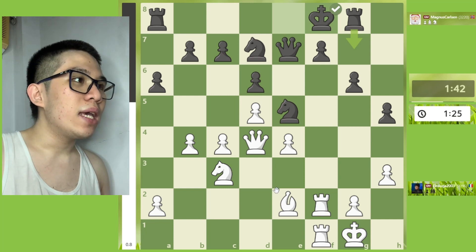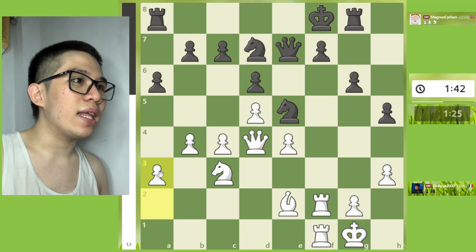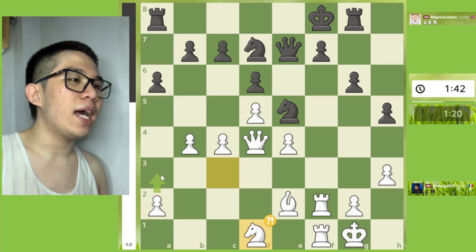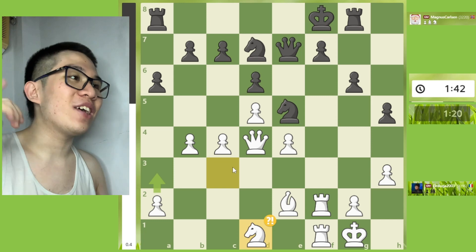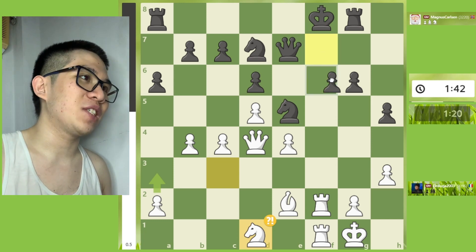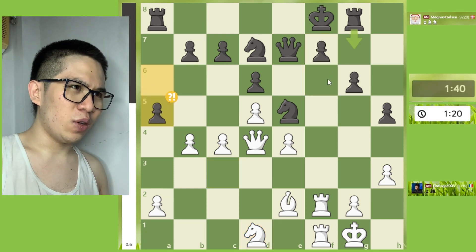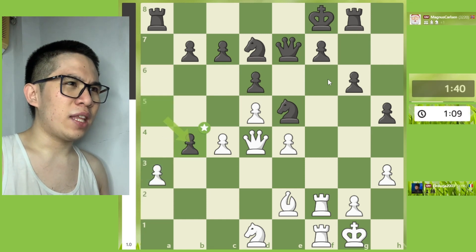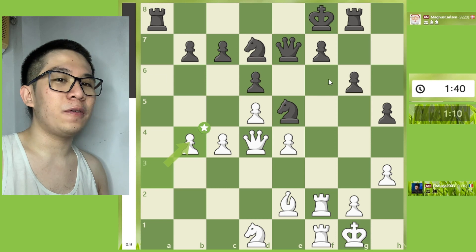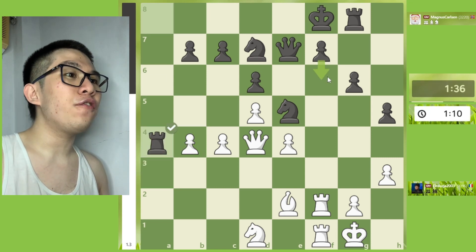Continuing on: Rook g8, Rook f2, King f8, and then Knight d1 — mistake. The best continuation on this position is a3. Then Knight d1, a5 — mistake. The best continuation is f6.